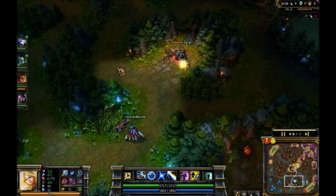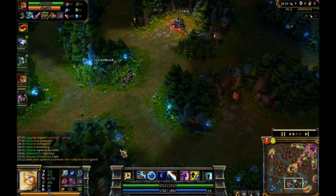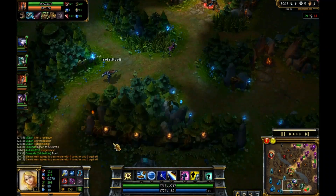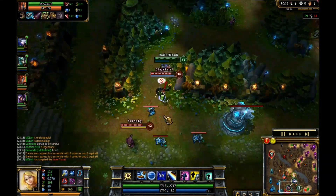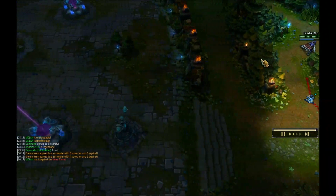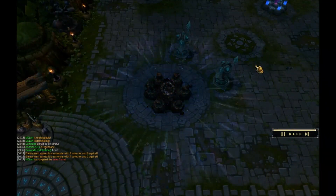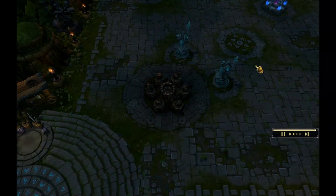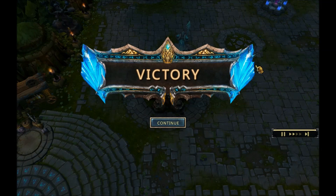Cassiopeia just defending her cannon. Talon going in, taking the tower aggro, but doing a lot of damage to Cassiopeia — and there is the GG. That's how to play Lux — thank you guys for watching, I hope you enjoyed this, and catch you guys next time.